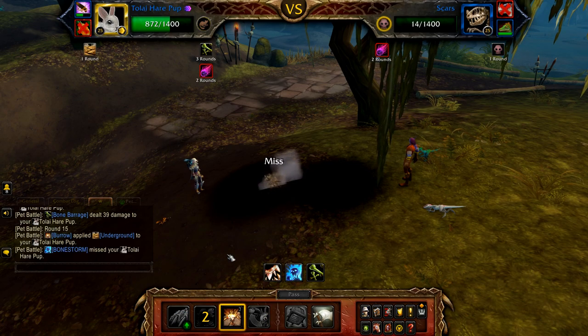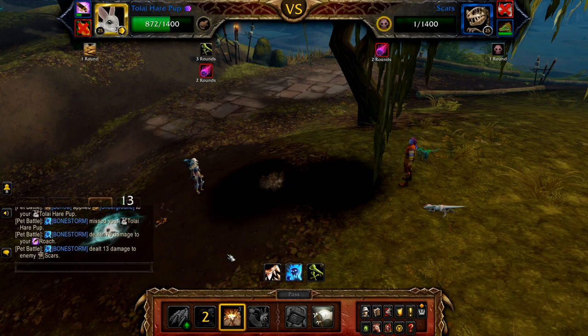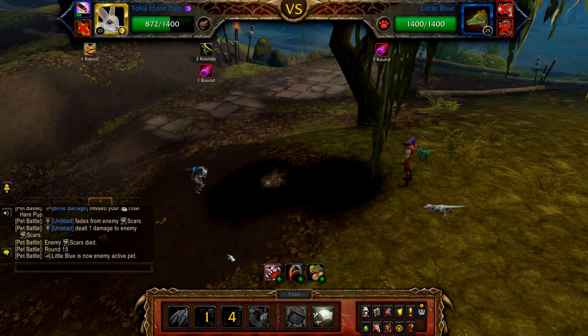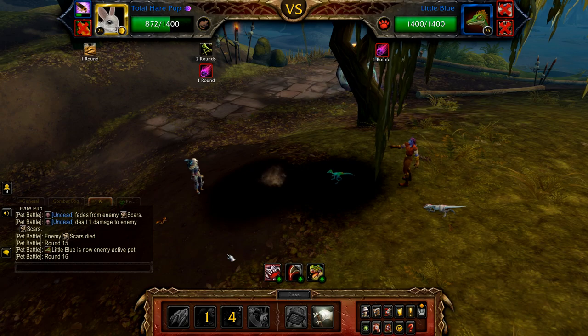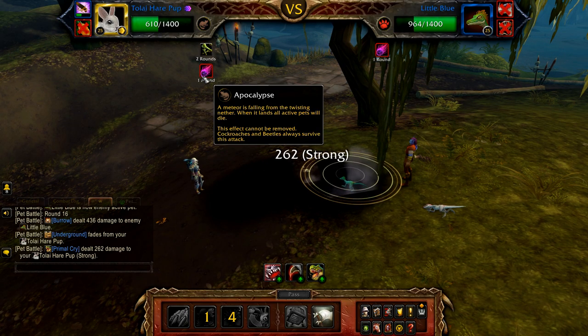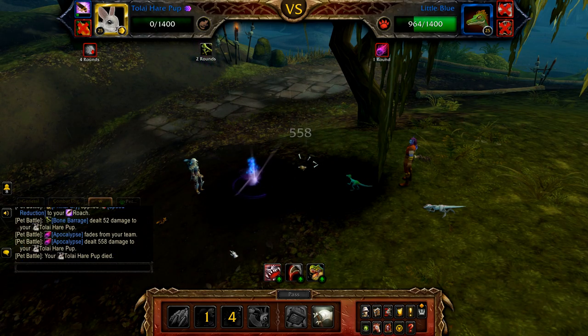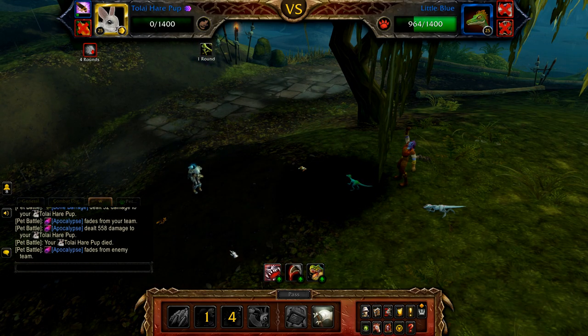Once in the undead round, cast Burrow. Once the undead round is finished, Little Blue enters. Apocalypse should only have a round or two before it hits. Use Dodge on cooldown, Burrow on cooldown or just pass. If your Roach is the active pet, just cast Survival. Once Apocalypse hits, you should win the fight.